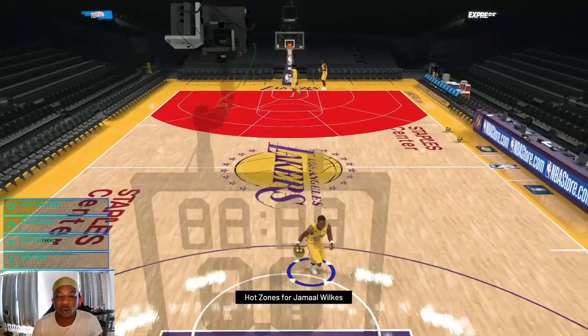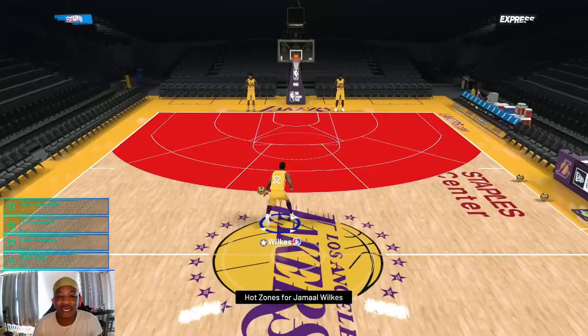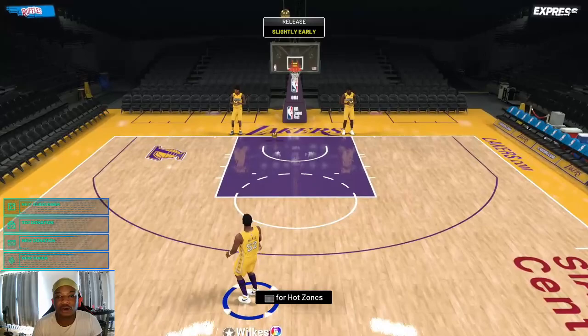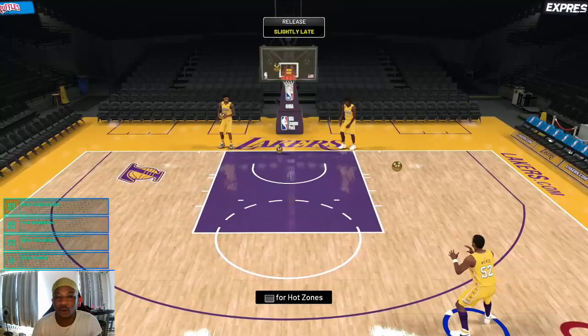I'm going to get into the shootaround to show you some of his animations before the gameplay. As you can see, Jamal Wilkes has hot zones everywhere on the court. He has that nice Dwyane Wade behind-the-back and a nice between-the-legs dribble. Let me show you his jump shot — I can green moving shots with him fairly well.